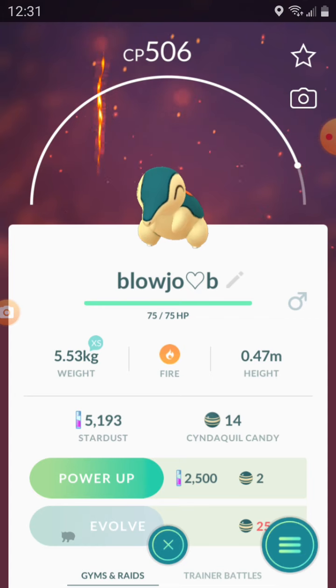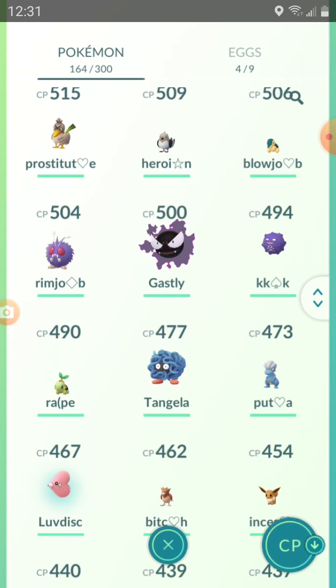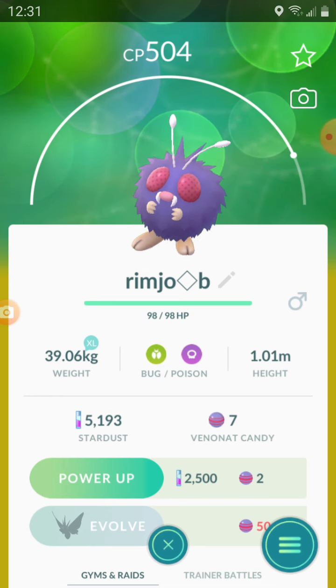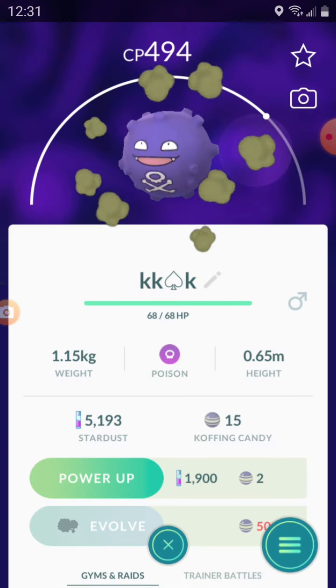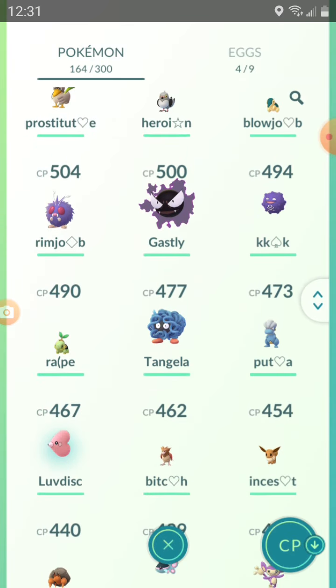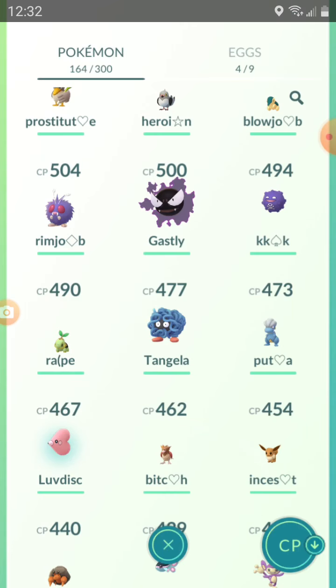For 'blowjob,' if you put a heart or a symbol right there you can put that. Also, do not look this one up, but it's 'rimjob' with a symbol — do not look that up. You can't have three K's in a name so just put a symbol there. If you put a symbol right there in between the 'ra-p' then there you go — you can put that as a name if you so choose.